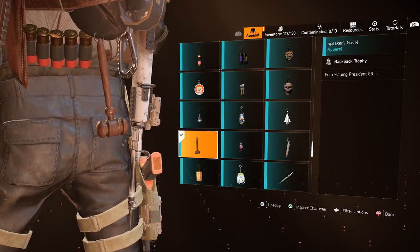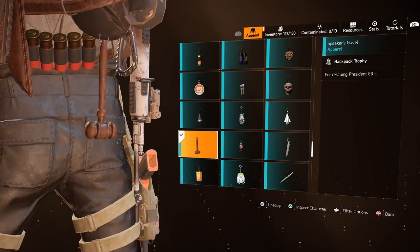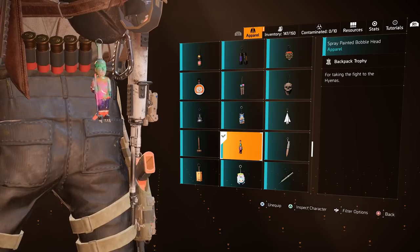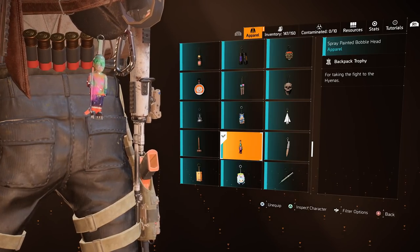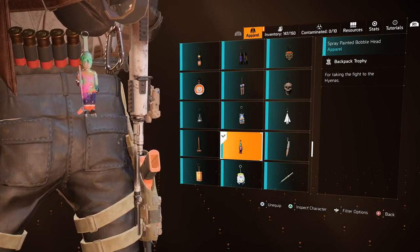The Speaker's Gavel is unlocked as part of the main story. After you have rescued the president during Bank Headquarters, you'll go back to the White House and speak with him — this is where you'll unlock the trophy. The Spray Painted Bobblehead is an RNG-based drop from District Union Arena. I believe it cannot be Invaded, and you can complete it on any difficulty. It drops off the final boss, and you must keep trying if it doesn't drop.